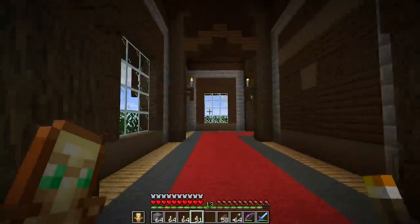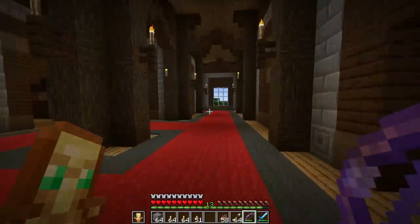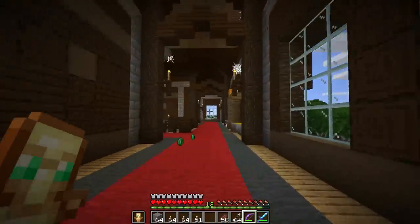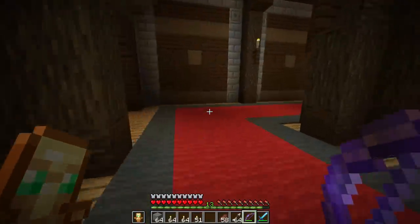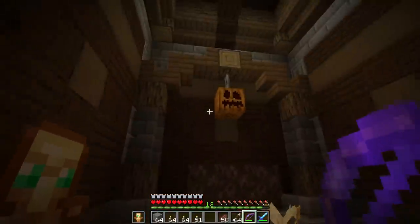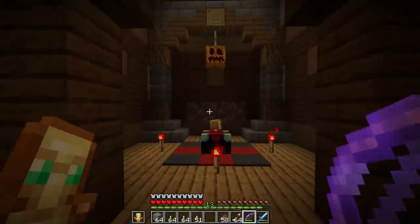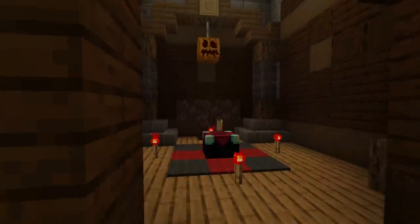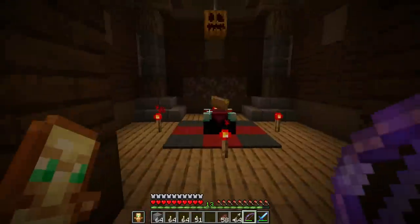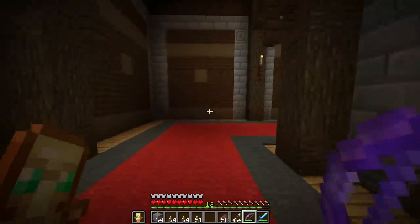Back on the other side, we have something awesome — this looks like they're trying to spawn the wither, but done with a pumpkin, along with an enchantment table. This is my favorite room. We just found an illager summoning ritual! There's definitely a lot of lore here — that's really really cool. I love lore, and this kind of thing adds incredible depth to the structure.